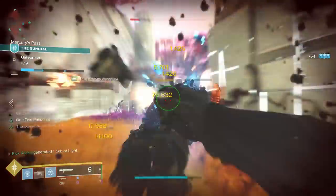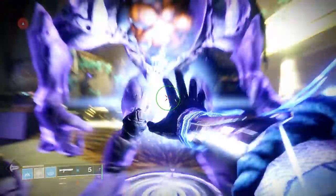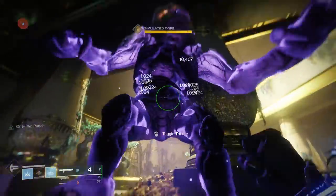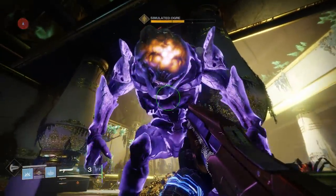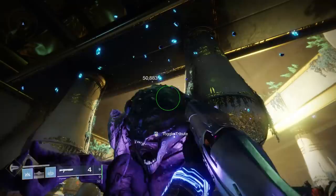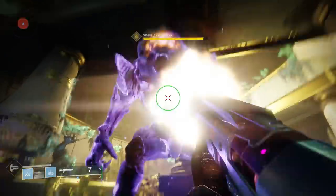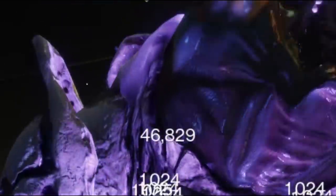We're just getting started, because the next piece of the puzzle is the fact that you can stack one-two punch. You can get one-two punch times two. As you can see from the background gameplay, I melee and I do around 2,000 damage. I one-two punch and I'm doing around 10,000 damage — that's near a tripling or even more so effect. But if I use a shotgun with one-two punch and then switch to a separate shotgun with one-two punch very fast, you can actually see in the corner of my screen one-two punch times two pop up, and I'm now doing around 50,000 melee damage.